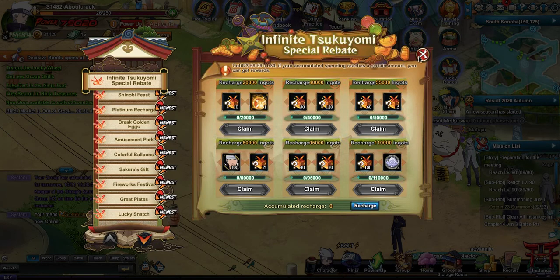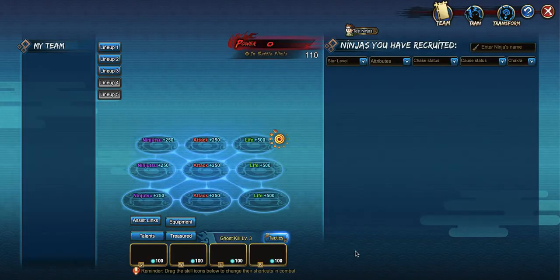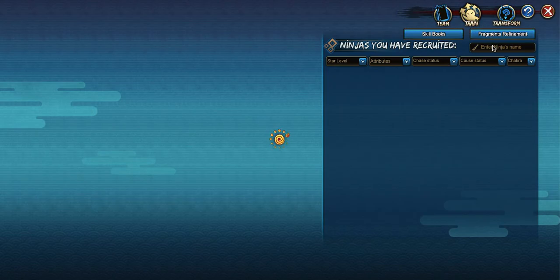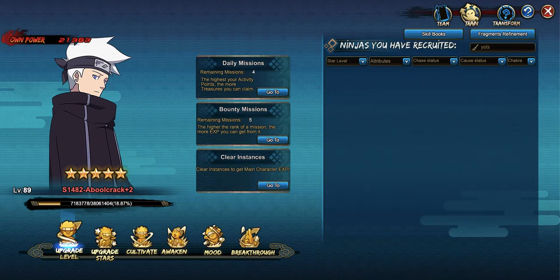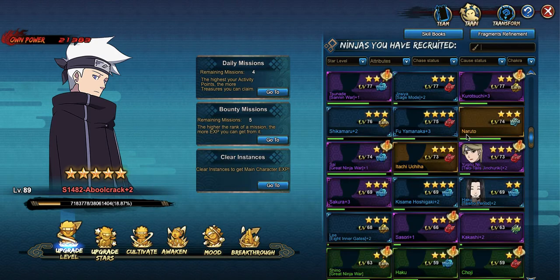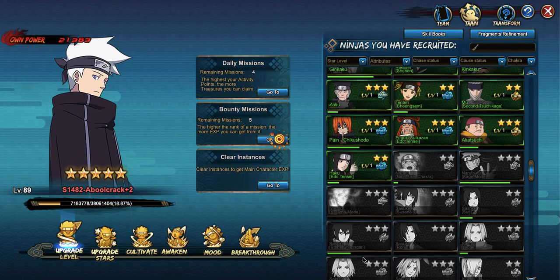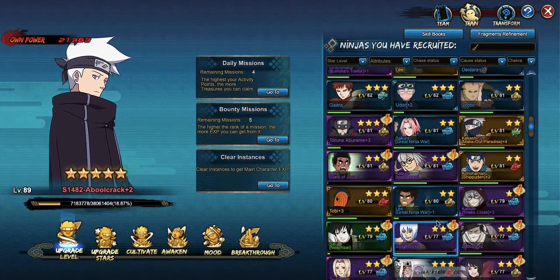Right now you can get packs that give you Summer Ninja — for example, you can get Yota from the packs, and you can get all the Ninja that were in the Summer things, but it's not all of them. It's only from Karui to Kotetsu.